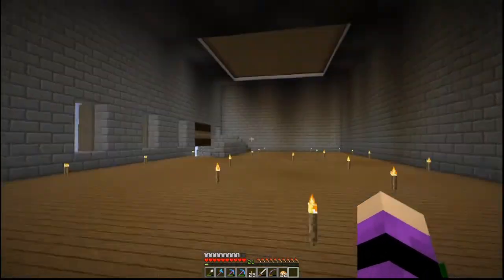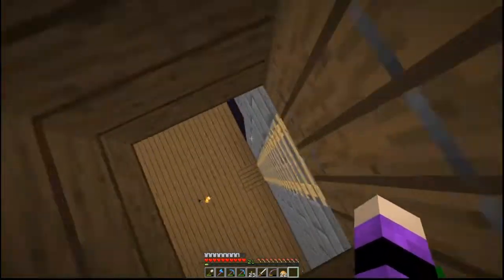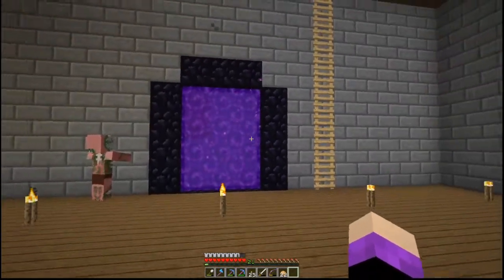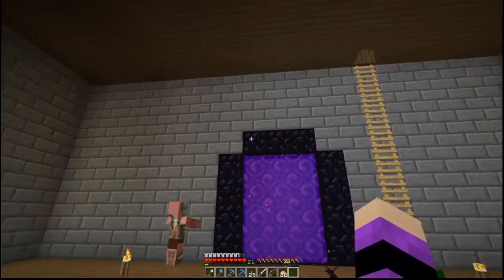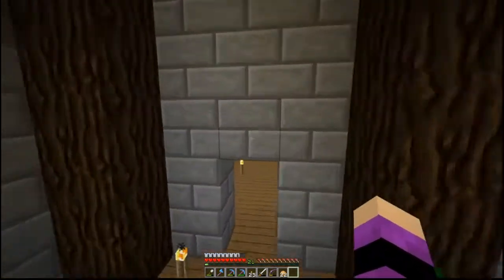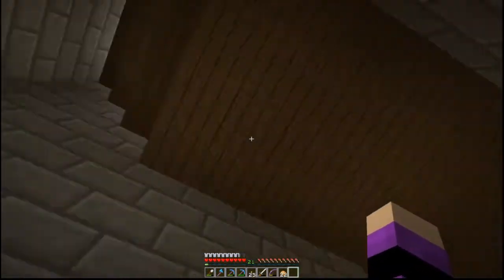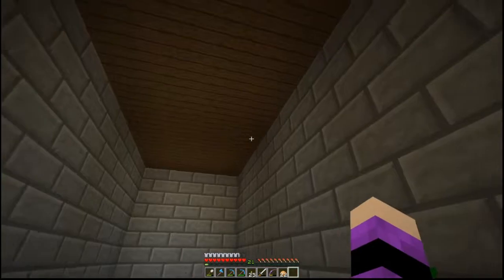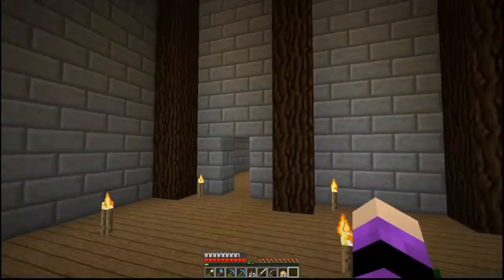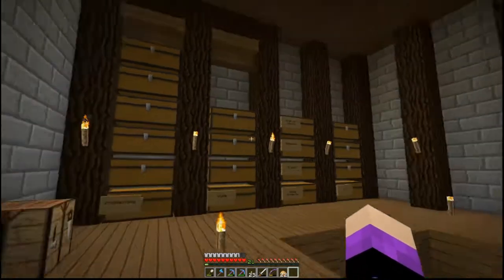I might do a spiral staircase or something up into each of the towers. And then there is another layer in between those two, and this is going to be kind of like my work area. We've got the portal right there. I need to get some more obsidian so I can actually finish that portal off. There's a little room over here which doesn't have a purpose yet, but this is actually where the stairs are that go up.